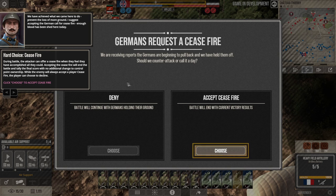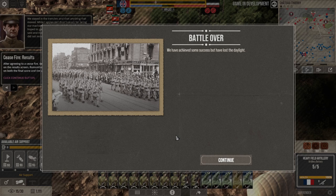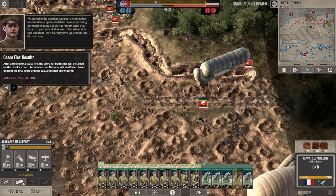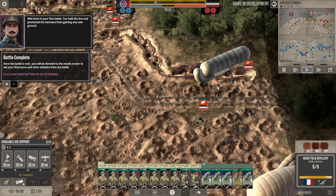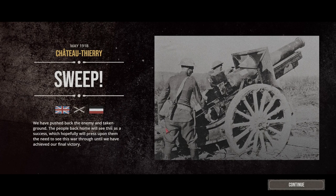During the battle you have the option, if the enemy offers a ceasefire, to end the battle as is — or you can deny it and launch a counteroffensive. You could throw away victories by launching a counteroffensive, but on the flip side you could accomplish a great deal. For the sake of the tutorial, it wants us to end it. The battle's over — we've achieved success. We pushed back the enemy and held our ground.